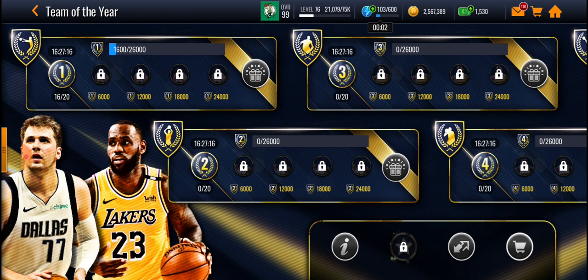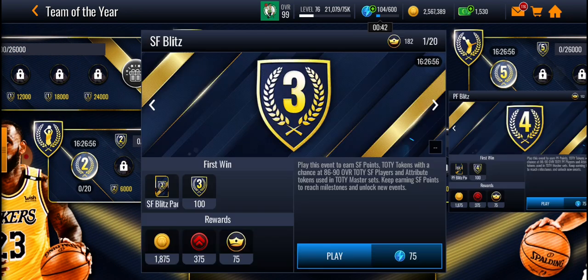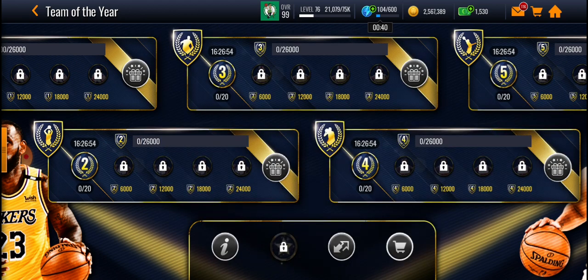I'm going for a point guard — I'm going for a 97 Steph Curry. Basically, each event is 750 stamina, so 75 stamina times 10. All 20 events would be 1,500, and 1,500 times 5 would be 7,500 stamina if you were to complete all of these events daily. That's how much it would cost you.